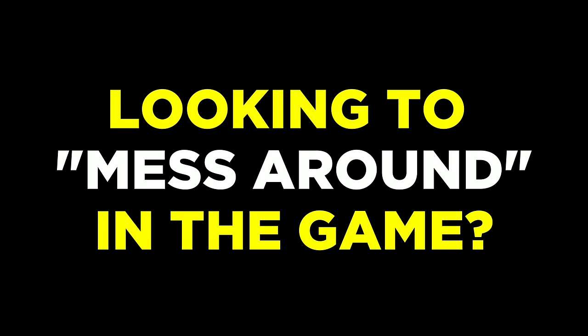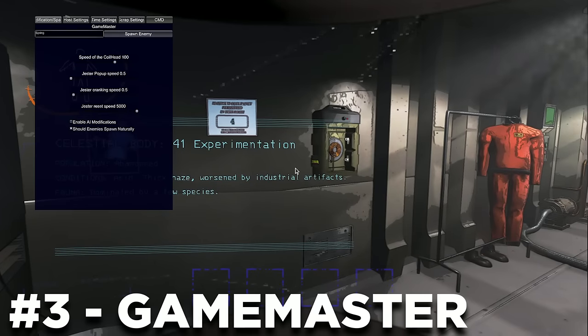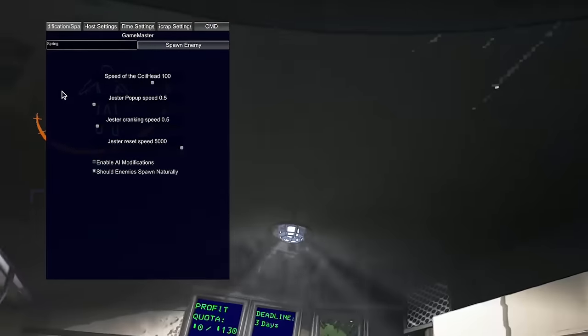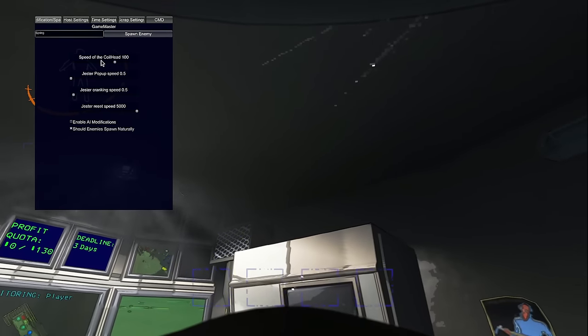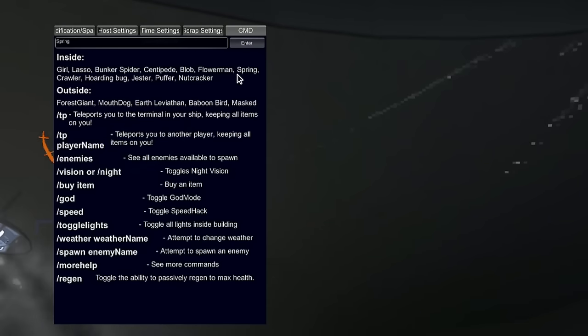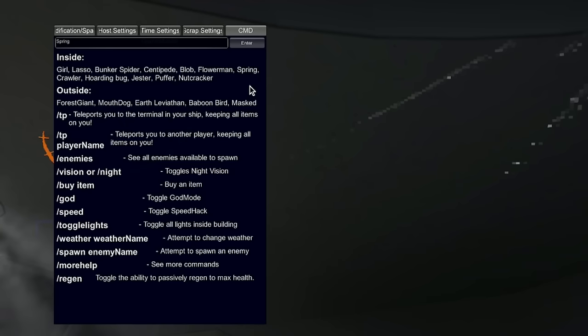Many people have asked for a mod that allows them to mess around in the game — well, the Game Master mod is the perfect one for that. This is basically a way for the host to have full control over their entire server, and I mean everything. By pressing the Insert key, you will open an in-game menu which gives you features such as the ability to spawn in any enemies at any amount you like.